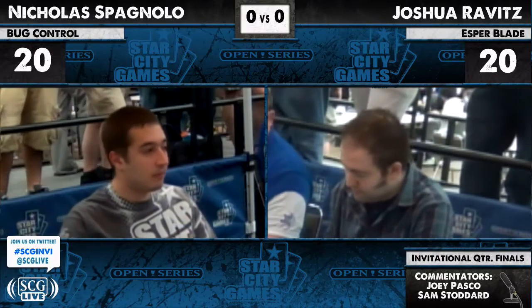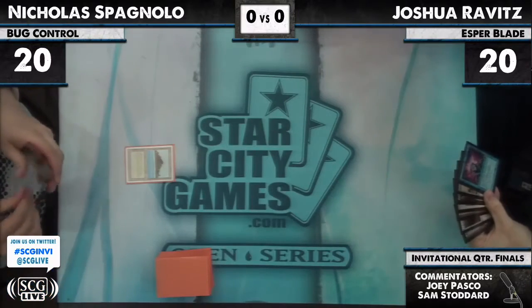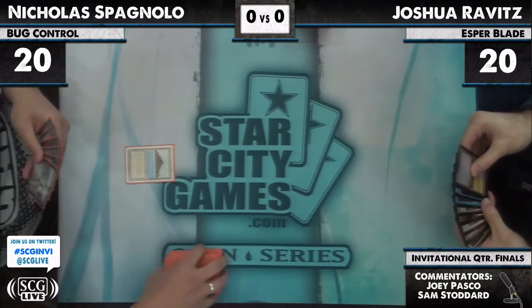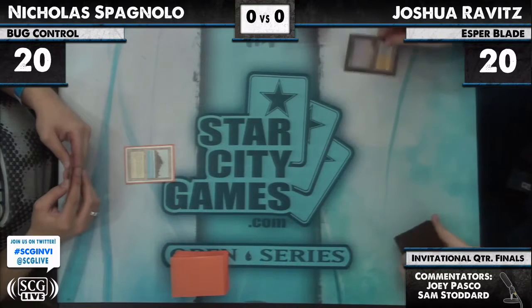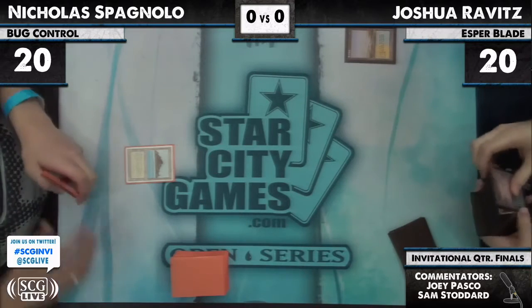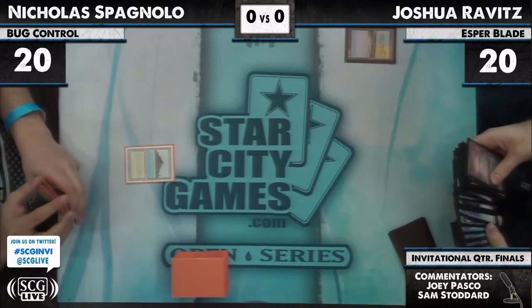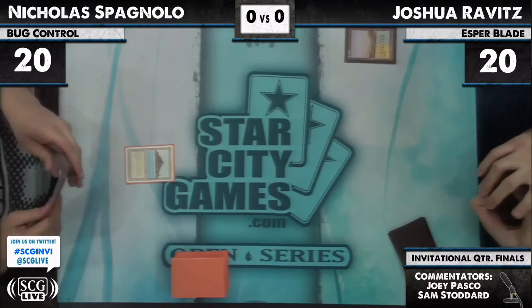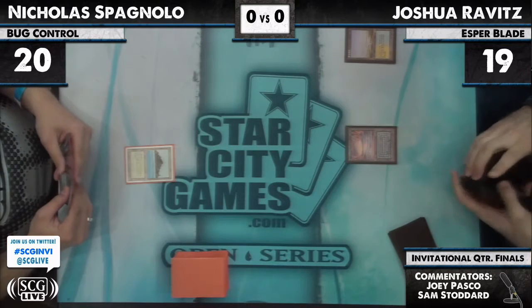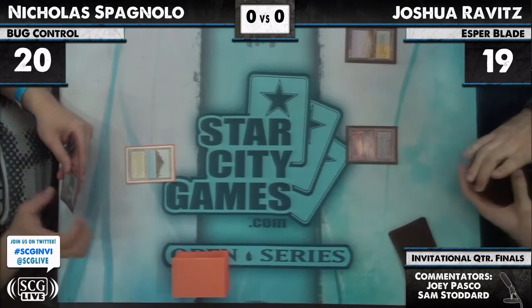Patrick Chapin says Esper Blade is the best deck in Legacy — he referred to it as Tom Martell's deck, though it's more of a Sam Black deck. Nick leads off with a Tropical Island. We've got old school versus new school: Joshua Rabbits, an old school player from the New York/New Jersey area, alongside Nick. The average person may not realize how good a player Josh Rabbits is — he ran in the golden era of Magic.